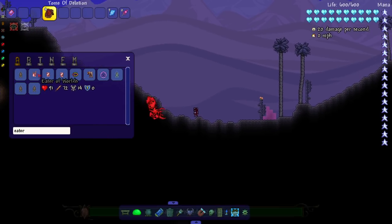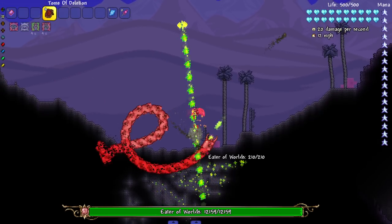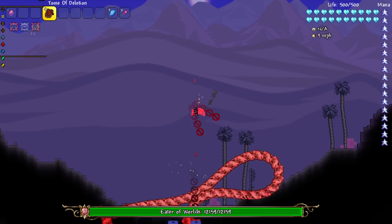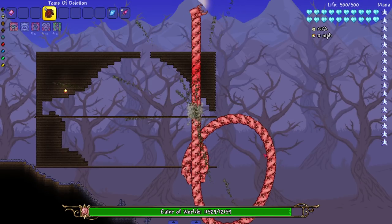Let's check out the Eater of Worlds. We might see some things fly past us. The Eater actually looks like a Crimson boss - so they kind of switch sides, that's very interesting. Let's see if we can kill it. How come this weapon doesn't really shoot that much? Oh - is the boss just not dying?